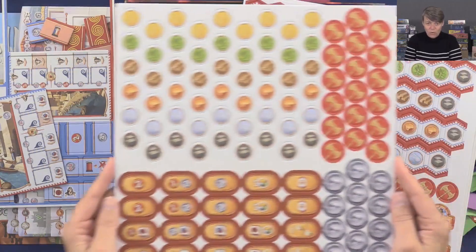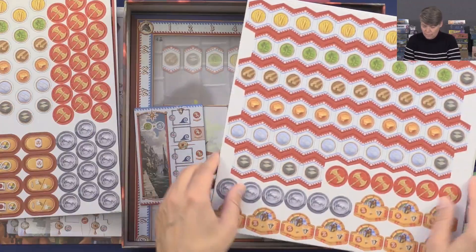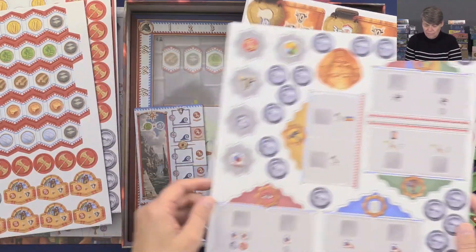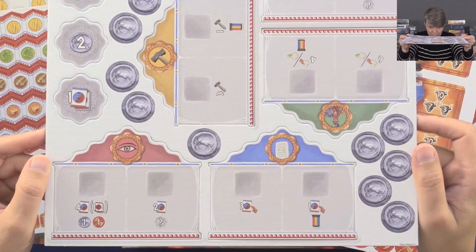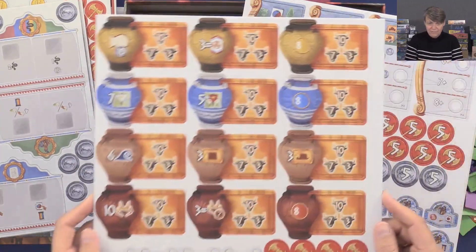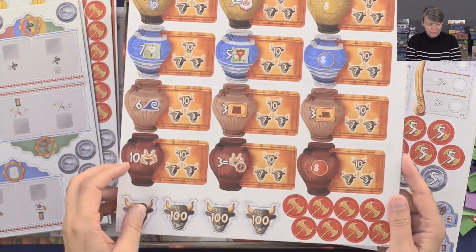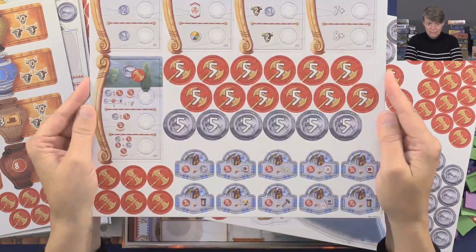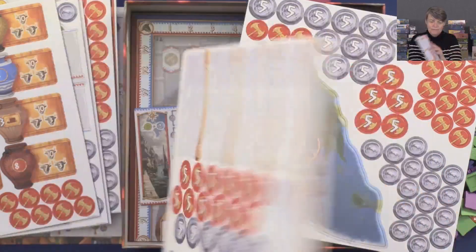We have more tokens on here, and then the back side. And even more tokens, and the back side. And then we have this one — let's have a little closer look. And then the back side. And then even more stuff — looks like victory points if you pass the 100 marker. And we have this one — take it a little closer here, and then underneath here, and the back side.